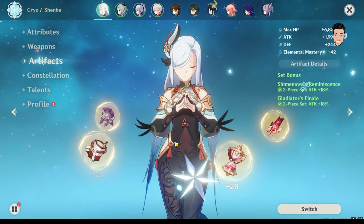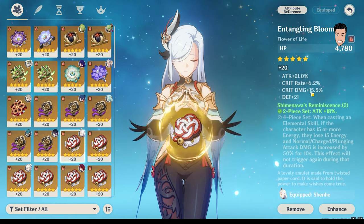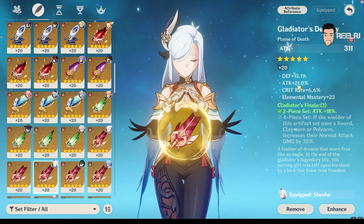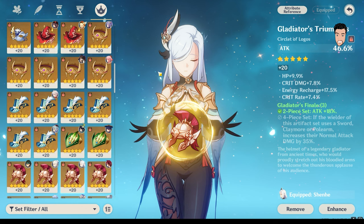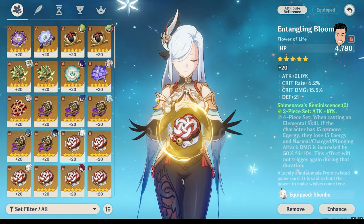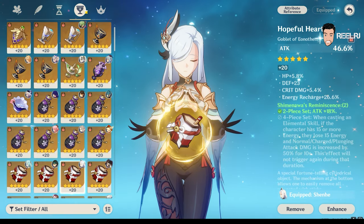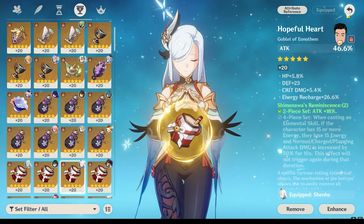Talking about the build — it's very easy. You only have to give attack percentage to Shenhe. You can see I have 21% attack in substats. Main stats are attack percentage across the board. I've given a two-piece attack set and a two-piece attack percentage set — one is Shimenawa, one is Gladiator. Building Shenhe is so easy; no need for crit rate or crit damage.